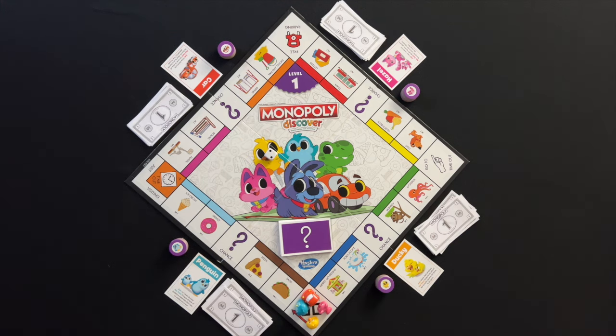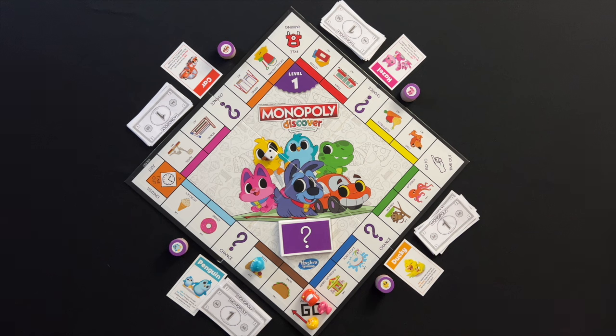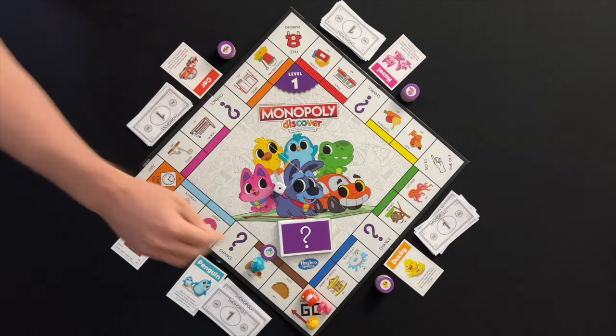Here, Penguin rolls a two and moves two spaces. Penguin lands on a property space and pays one Monopoly buck to purchase it. The property is marked as Penguin's and the player gets the property card. Play then moves left to the next player to take their turn.